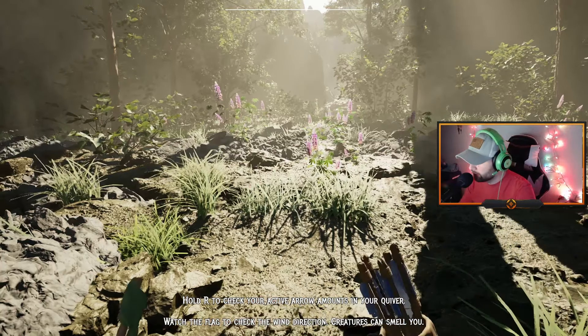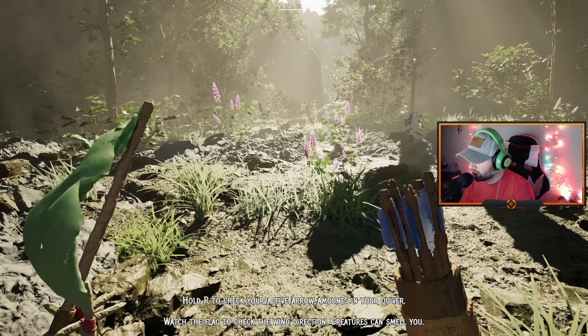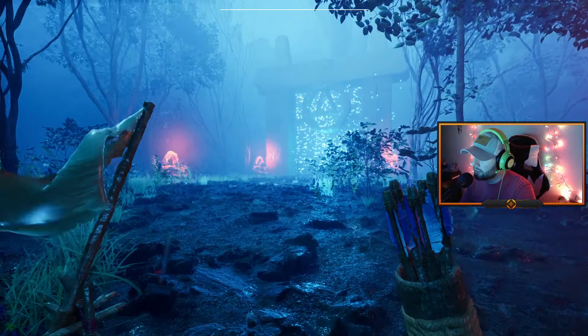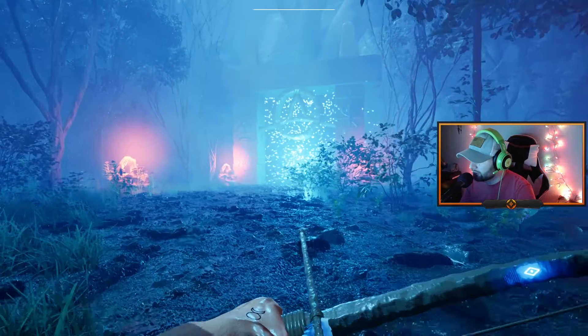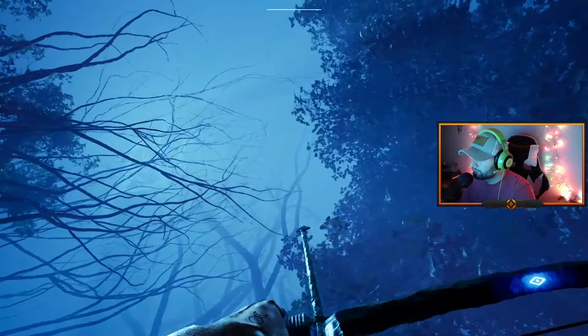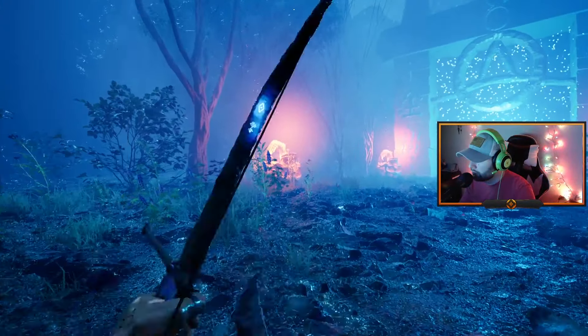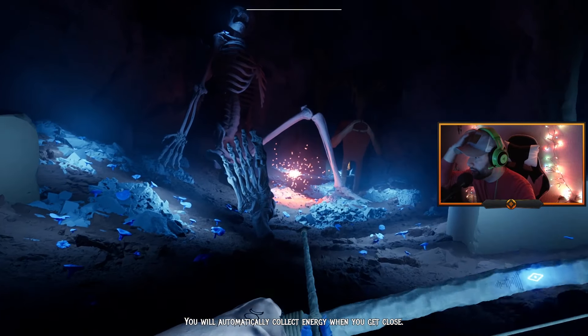Hold R to check your active arrows and your quiver. Watch the flag to check the wind direction — creatures can smell you. It's blowing towards me, so if there was a creature in front of me they would be able to smell me. That's crazy. The style of this game is so, so dope.